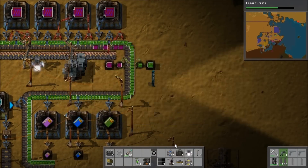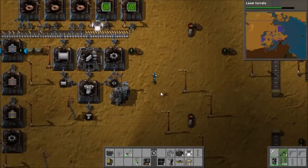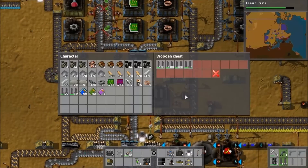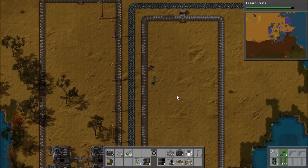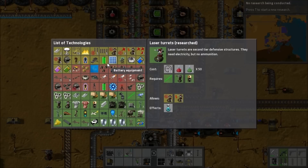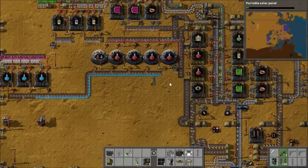I've been making a few modifications to production. I've now set up processing unit production, which is basically the third level of a circuit. Also, we've finally finished mining that copper ore deposit in the middle of our base, so now we're entirely relying on outsourced mining — everything comes from outposts outside of our main wall.